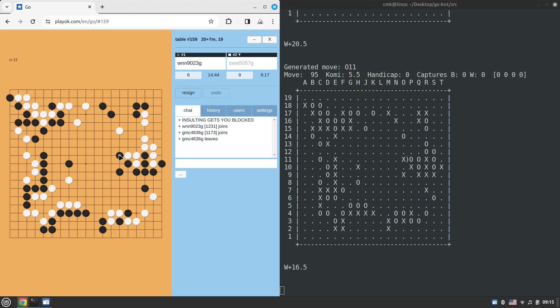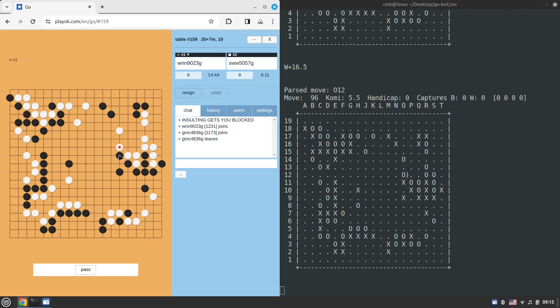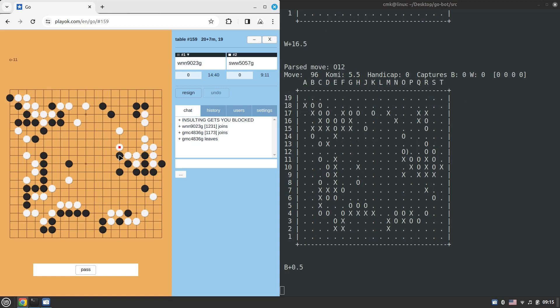You can estimate 50 points from your huge moyo, but if you don't have the skills to actually turn that moyo into 50 points your estimation is useless. You need not only to properly estimate influence but to actually turn it into territory — turning a big moyo into actual territory is a matter of dan-level skill. Kyu players are not really that good at that.